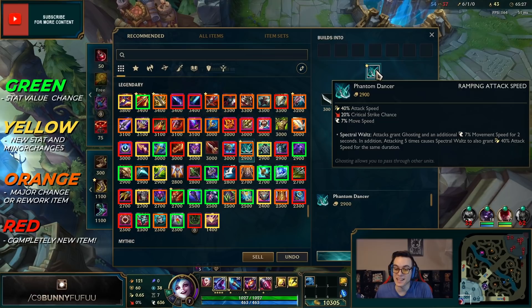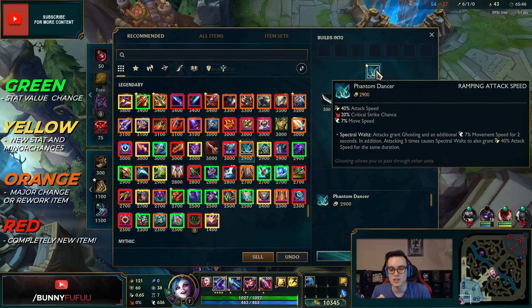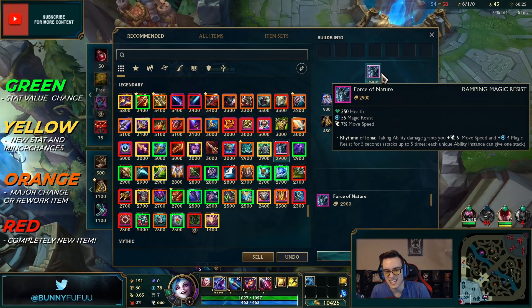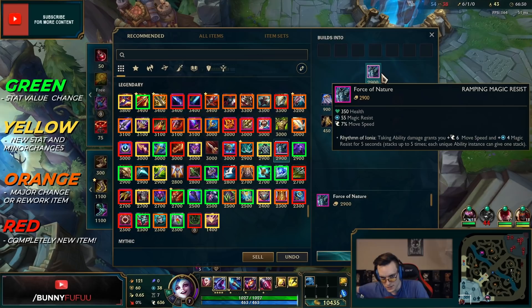Phantom Dancer lost its shield — rest in pepperoni — but they added move speed on attacks. Attack five times and you get a whole lot more attack speed. And it brings back the ability to pass through other units, which will be very strong on champions like Fiora.